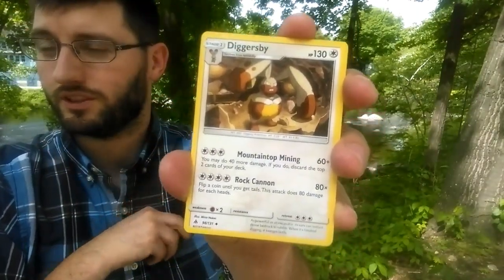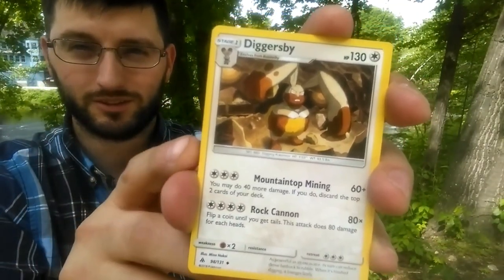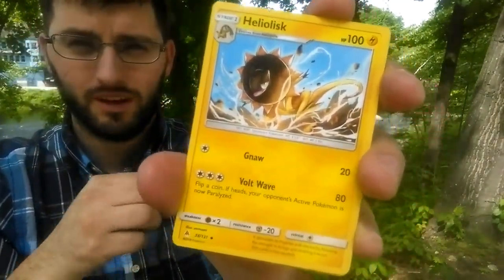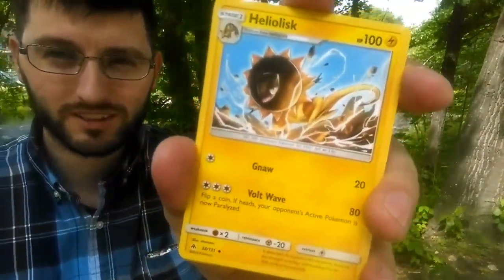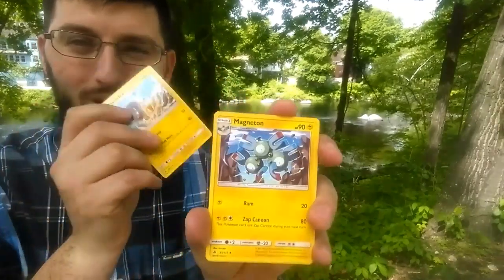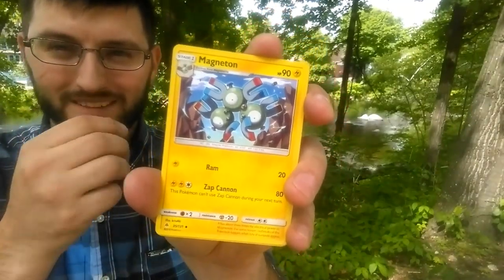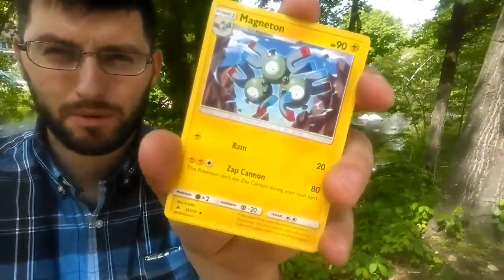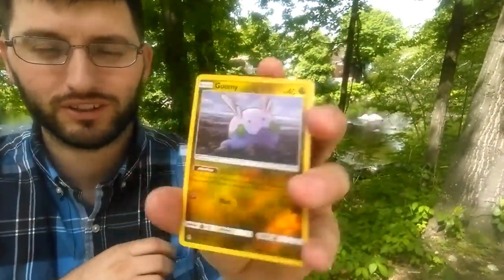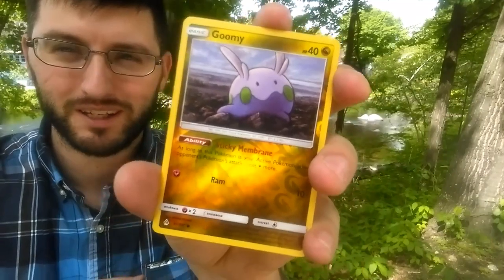Hopefully we get something good despite those rude people. Diggersby. Heliosk with the Volt Wave. Magneton has that electric type finally — Zap Cannon. We get a reverse sticky membrane Gumi, that's adorable.